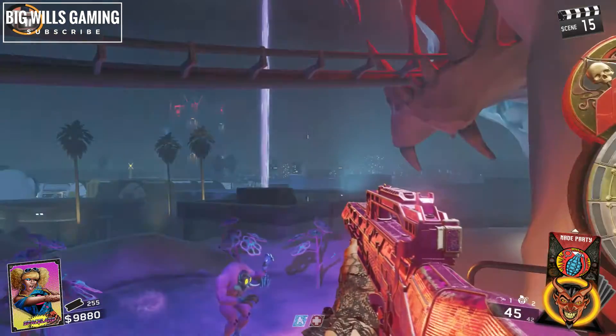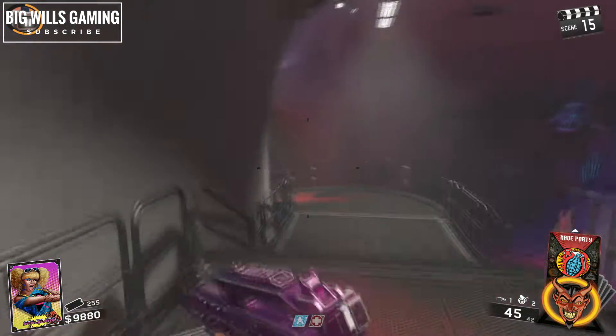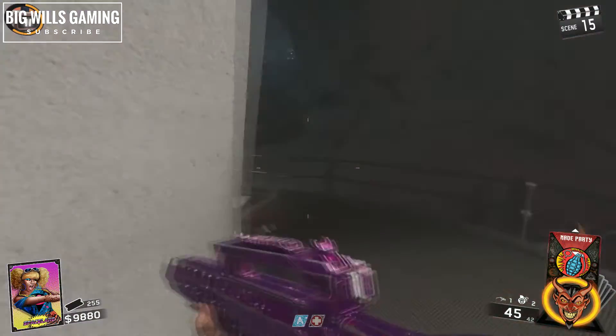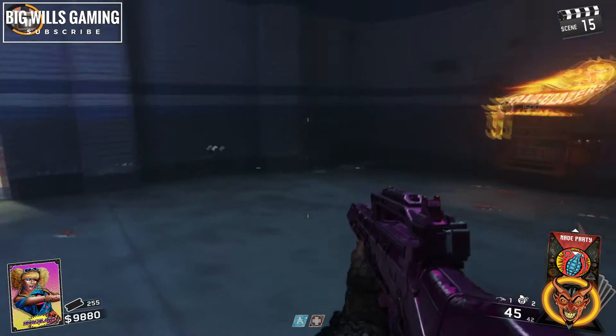In this video I'm going to show you where the Trailblazers perk is on Zombies in Spaceland on Infinite Warfare. What you need to do is be in the Polar Peak area, and where that mystery wheel is, you go down that set of stairs and there it is.